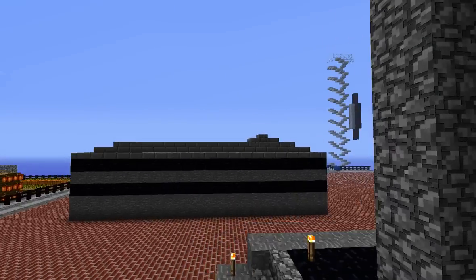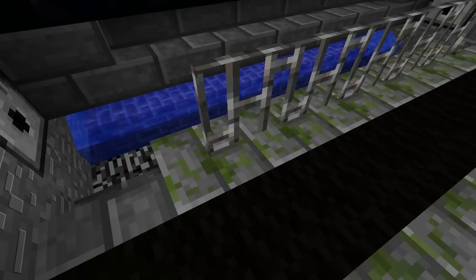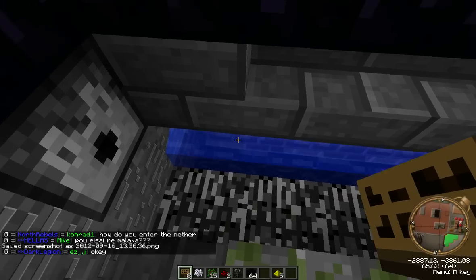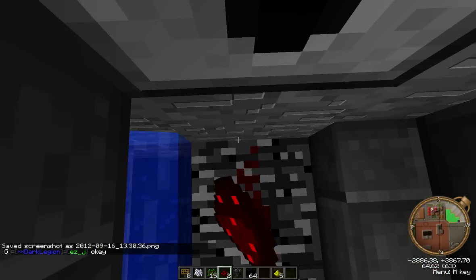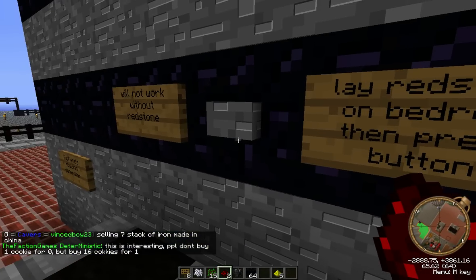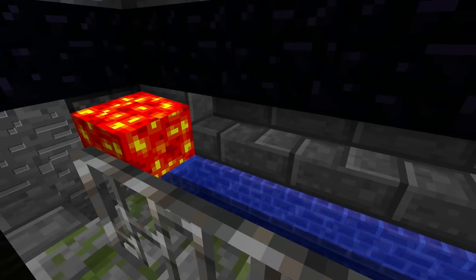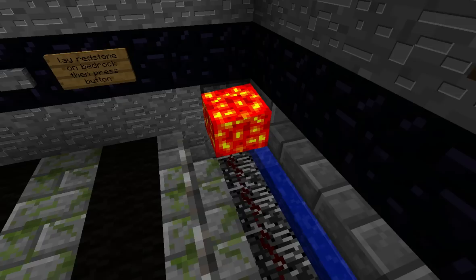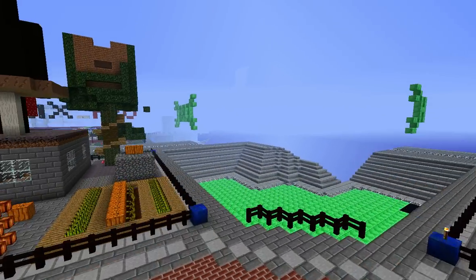This is another cobblestone generator. And this one here is an obsidian generator. What you do here is put redstone down on the bedrock, jump out and press the button. That will then release the lava from the dispensers and create obsidian. So you mine the obsidian, drop some down again and press the button. It's fairly simple.